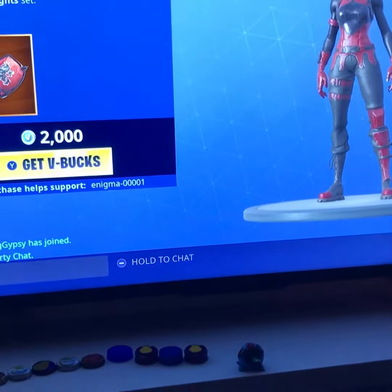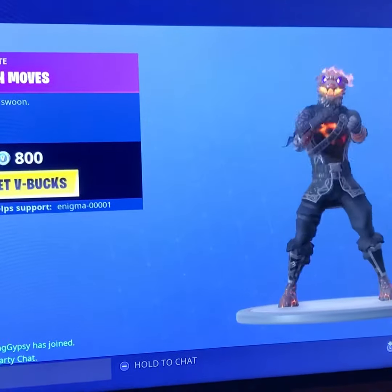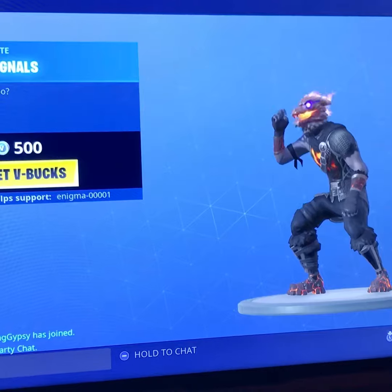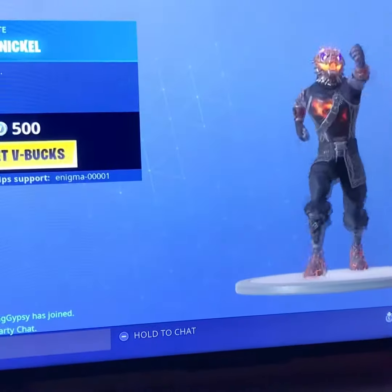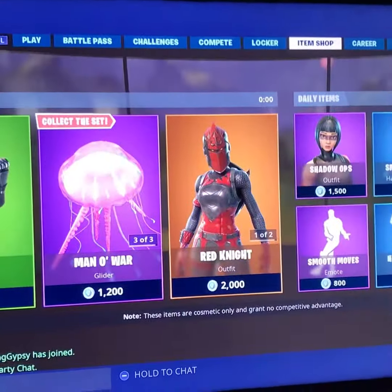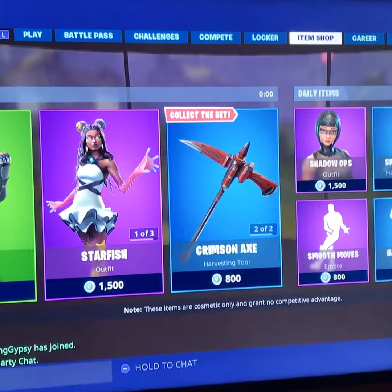The red knight is in the item shop, shadow ops, smooth moves, hand signals, the pumpernickel, and then the scorpion. So guys, that was the item shop — I'll see you guys later, bye!